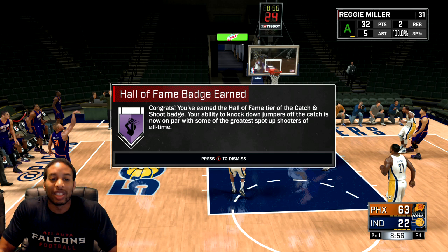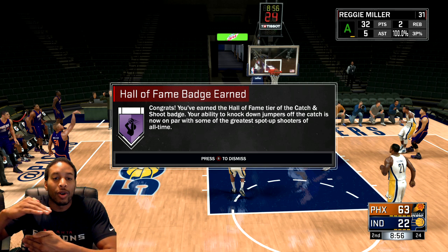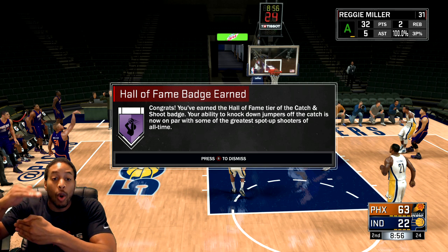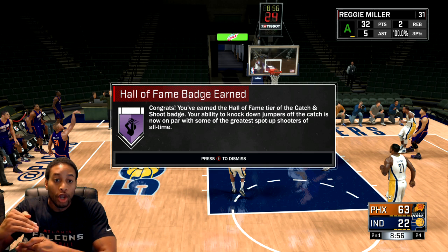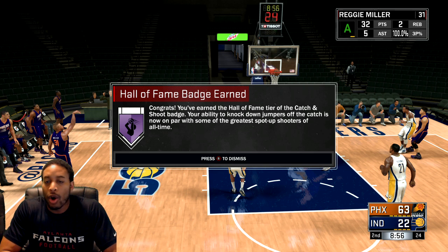Once you have upgraded your badge to gold, you go out and you do the same thing that you did to get the badge, but you do it twice as many times. So if it took 50 shots to get catch and shoot, it's gonna take a hundred shots to get catch and shoot Hall of Fame. But that counter for your Hall of Fame badge won't begin until after you have made the badge gold.